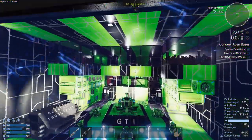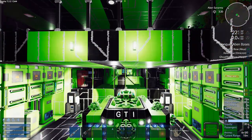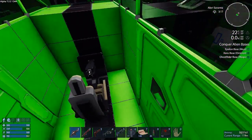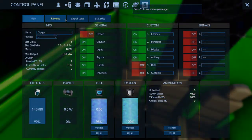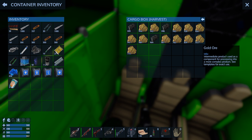That was a big haul — let's take a look. Jump out and grab the gold. One, two, three, four, five, six, seven, nine, ten — that's going to be like 22,000 gold ingots. Really? Why didn't it give it to me right away? There we go.